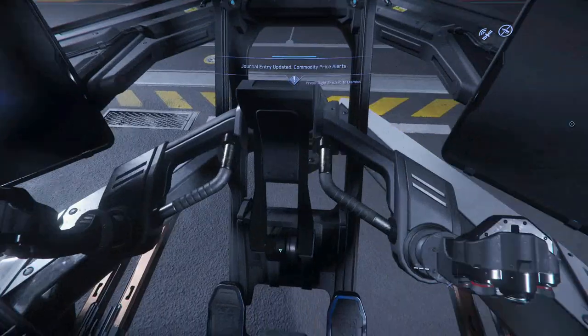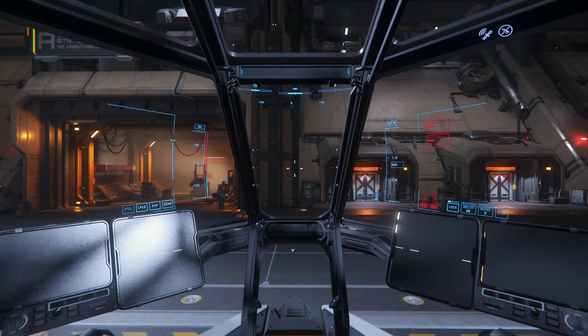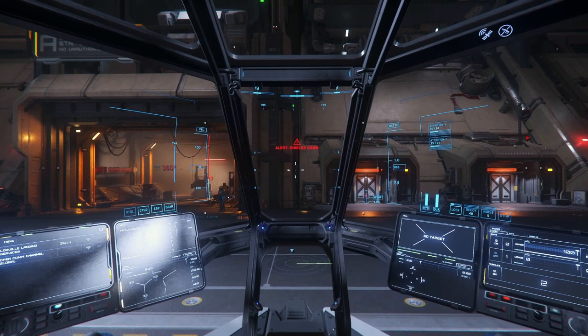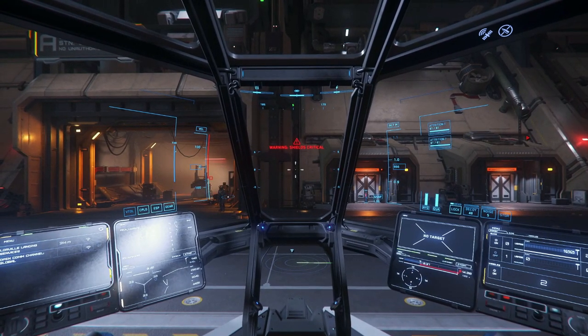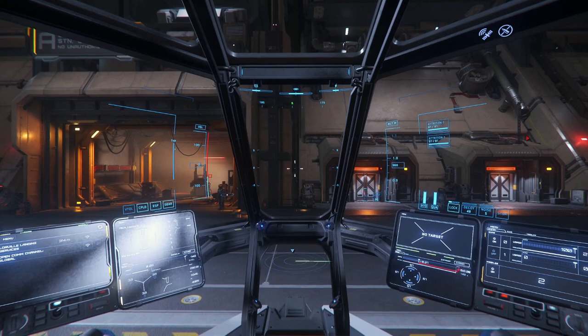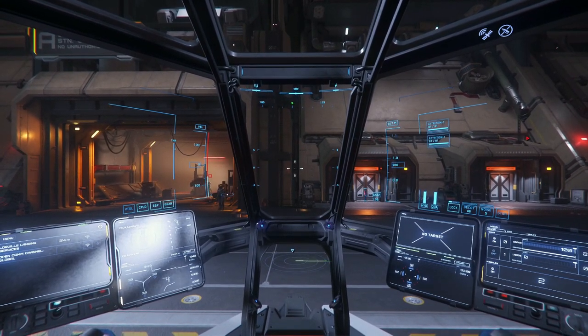We can then interact with the chair and hit 'enter pilot seat'. Pressing R will enable flight ready, switching on all of your ship systems. It's possible to use interact mode to do a lot of stuff, but I believe in using hotkeys, so let's start early with that.